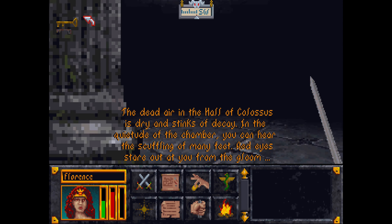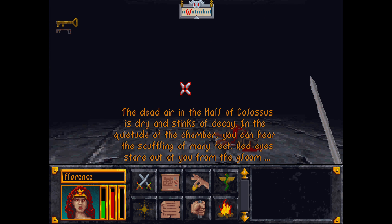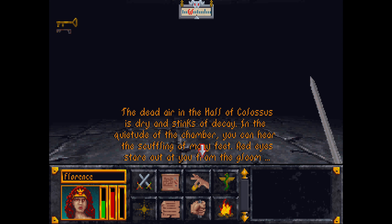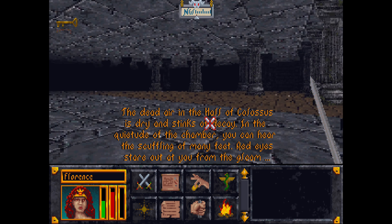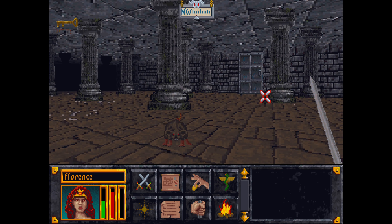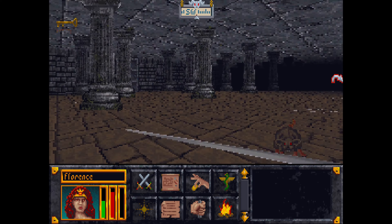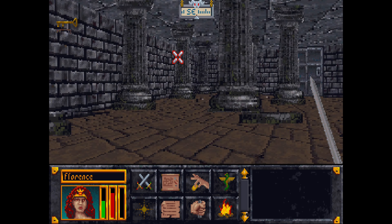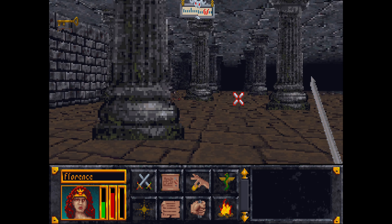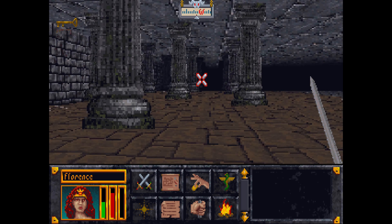The dead air in the halls of Colossus is dry and stinks of decay. In the quietude of the chamber you can hear the scuffling of many feet; red eyes stare at you out of the blue. Let's use that light to make things a bit less gloomy. And ah, this looks like actual halls of actual Colossus — yeah, this is more what I was expecting when I heard 'Halls of Colossus.'